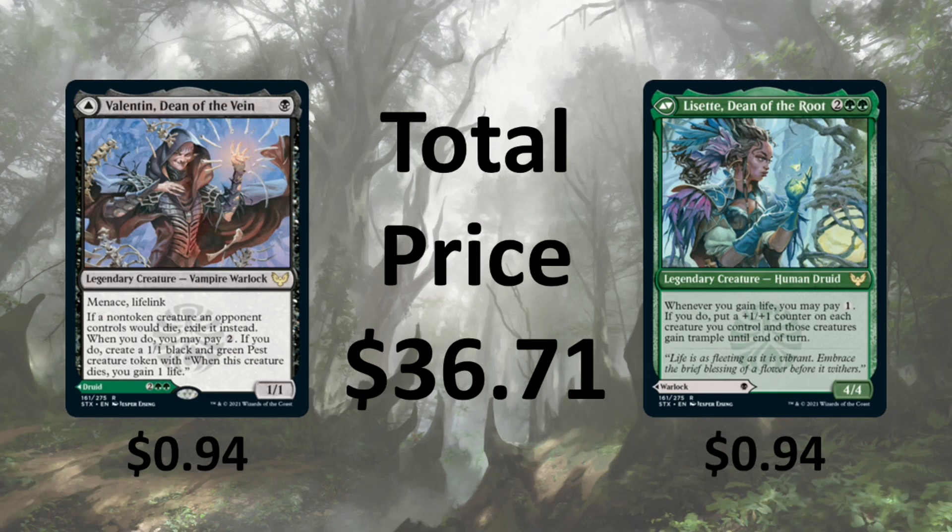Today's deck is a Valentin and Lisette deck. Valentin is a 1/1 with Menace and Lifelink. It says if a non-token creature an opponent controls dies, exile it. When you do, you can pay 2. If you do, create a 1/1 black and green Pest creature token with 'when this creature dies, you gain 1 life.' Lisette is a 4/4 — whenever you gain life, you can pay 1. If you do, put a +1/+1 counter on each creature you control, and those creatures gain Trample until end of turn.